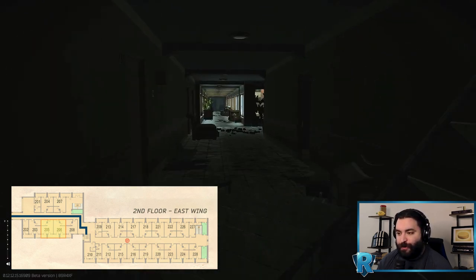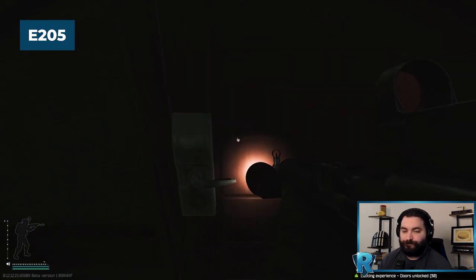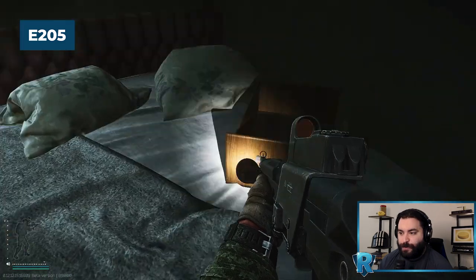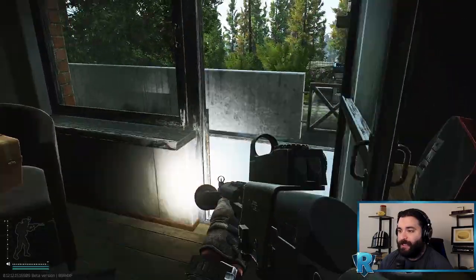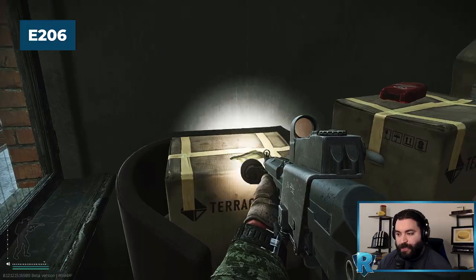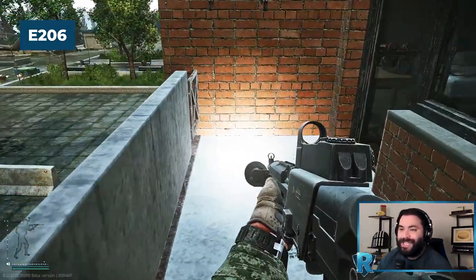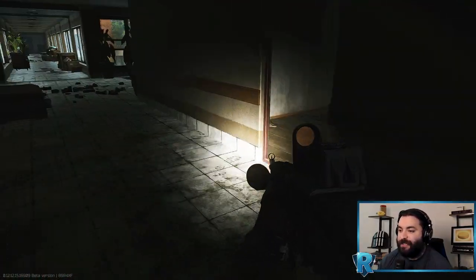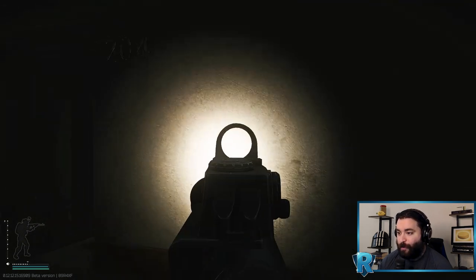Room 205 hasn't been my favorite room so far this wipe, but it's still potentially worth a look. In here there are food spawns and a gold tier loot spawn, though it hasn't been spawning as frequently. We wrap around to medium medical loot — stims, CMS — and of course three boxes. A decent room to hit if your backpack still has some spots open.